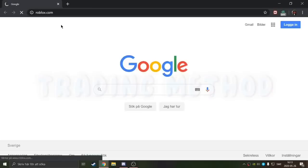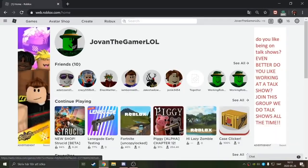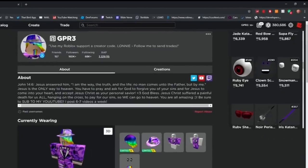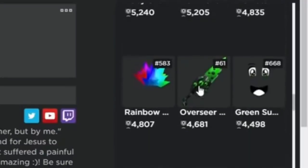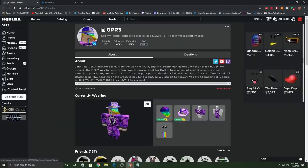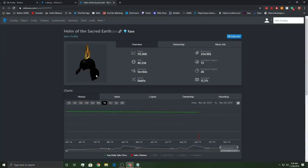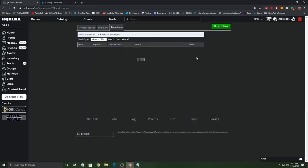Go to the profile of the receiver. Click on the three dots on the upper right edge near the person's username and additional information. This option will allow a drop-down menu for you. Locate and click on Trade Items in the window that opens. Choose the amount of Robux currency you want to trade. Note that 30% of Robux is deducted as a transaction fee. After filling in the details of the desired amount, click on the Submit button. The user will be informed through a message about the successful trade. Following these steps, you can easily exchange Robux.